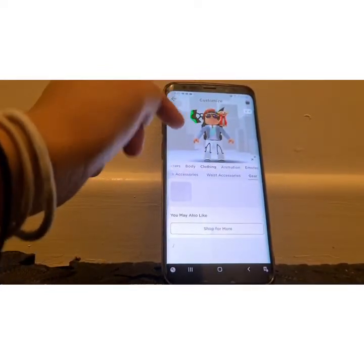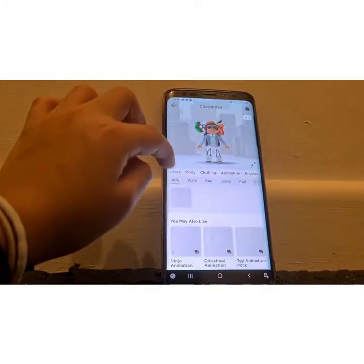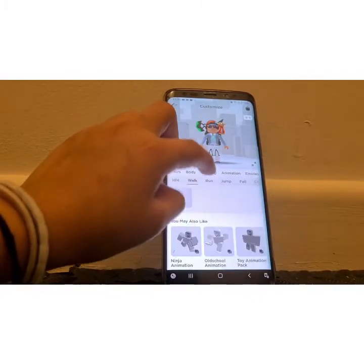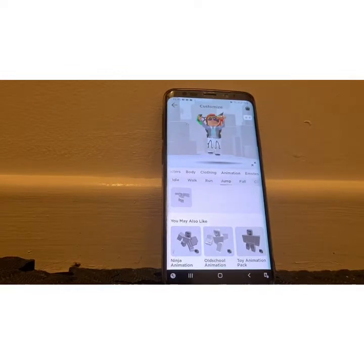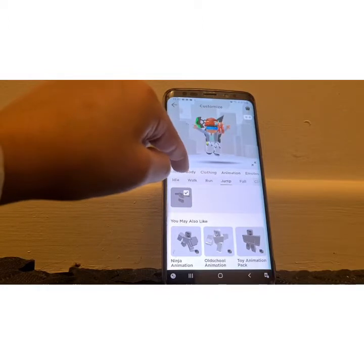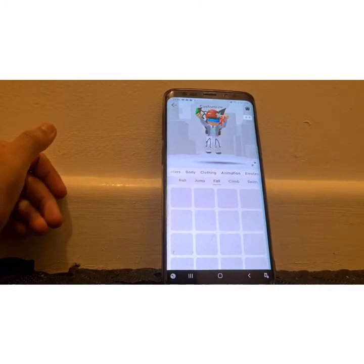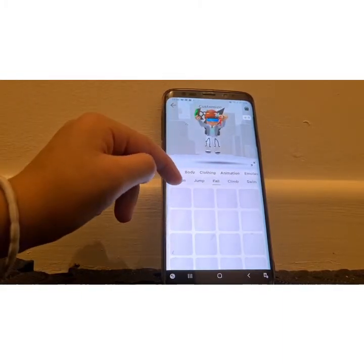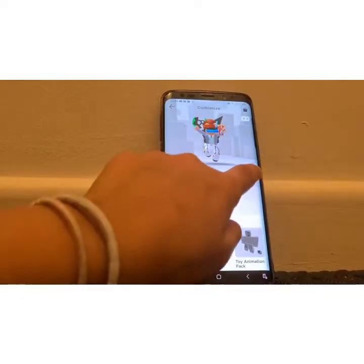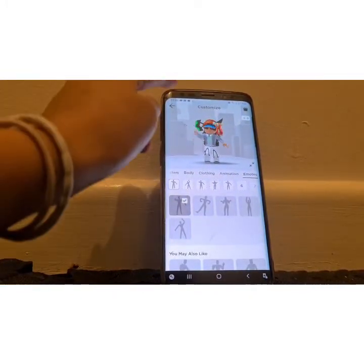Let's go on animation. Walk — no. Jump — let's do a different jump, that one's for free. Okay, I'm just going to do this one. That one's good. Fall — this is good, my fall animation is going to be that. Let's go on motion — yeah, it's going to stay like that.